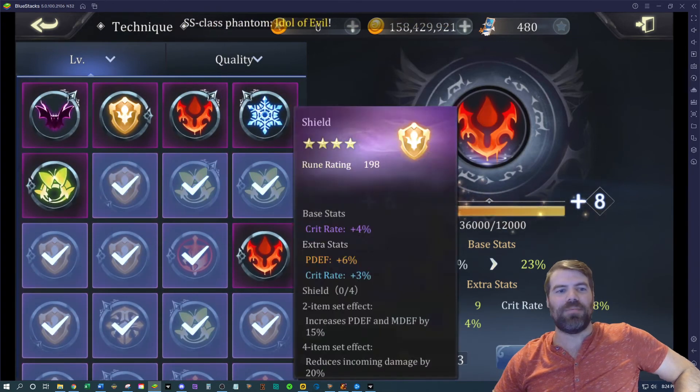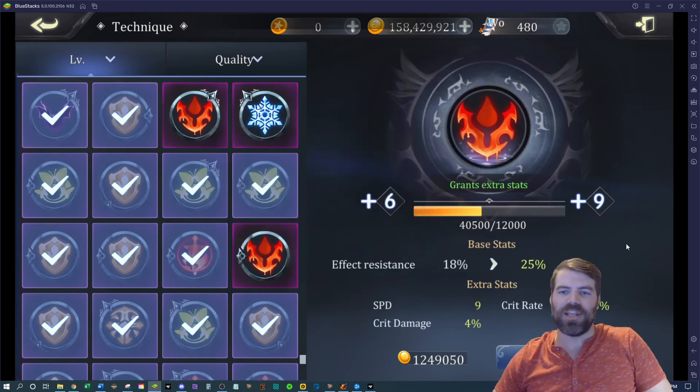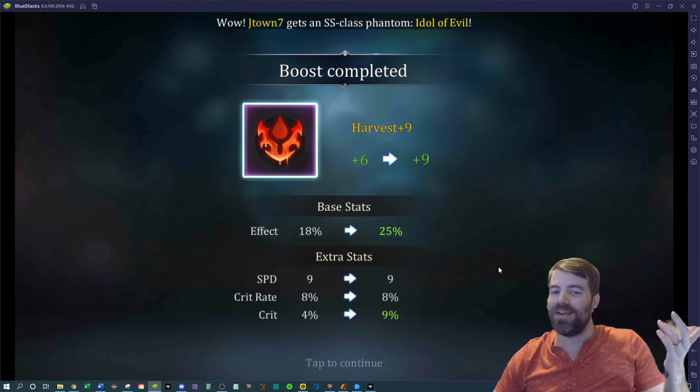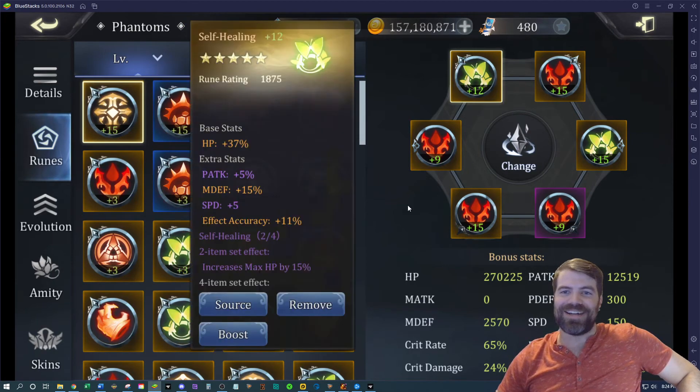Crit. Okay, so 150 speed now — we're really approaching the upper limits of speed on the Sea Conqueror. This is what I do for runes: go through all day long, pick out the ones you want to roll.